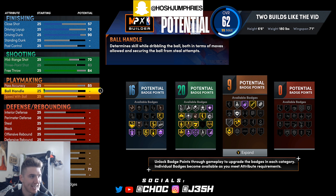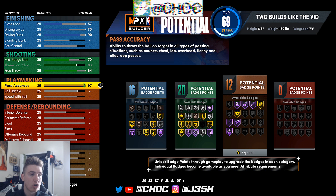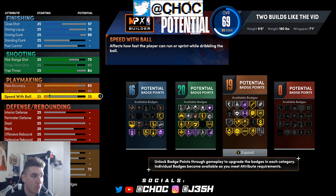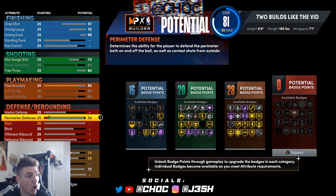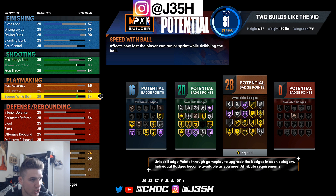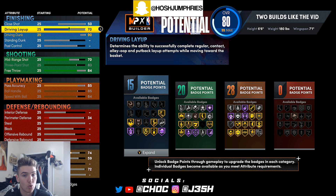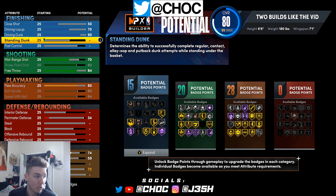From here, 85 pass accuracy. You have the ability to get Hall of Fame bullet passer if you want it, but I promise you guys, you don't need it — there's not a significant enough difference in play to put it on. Then max your ball handling, max your speed with ball. We currently have a spread of 15, 20, 28. Make sure you guys put the close shot to 50 — don't get bamboozled. Pay attention or you will mess this build up.